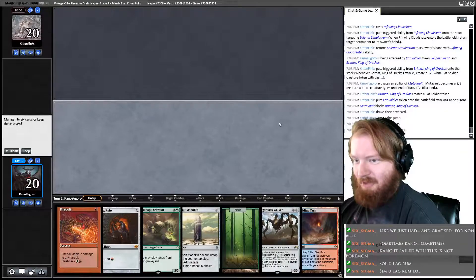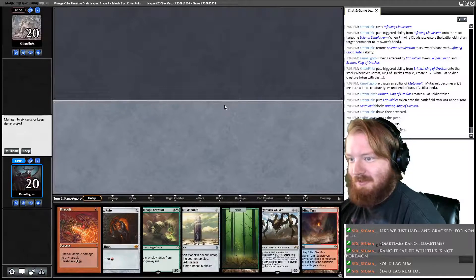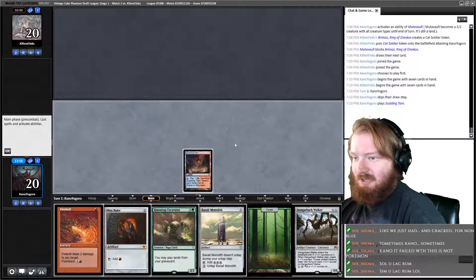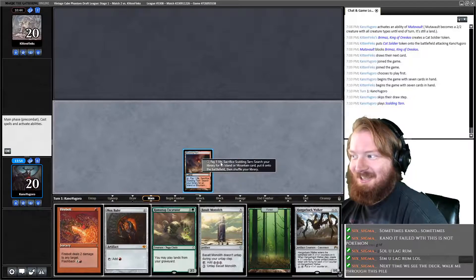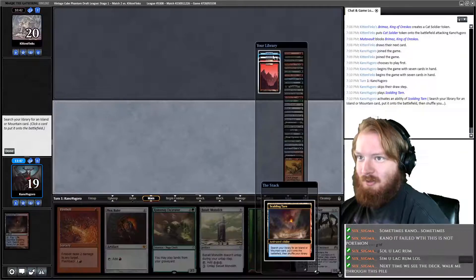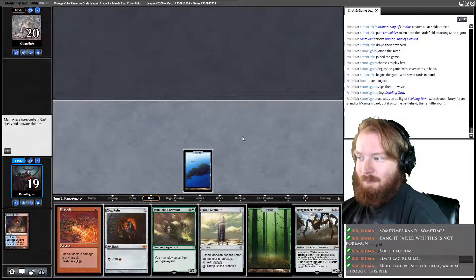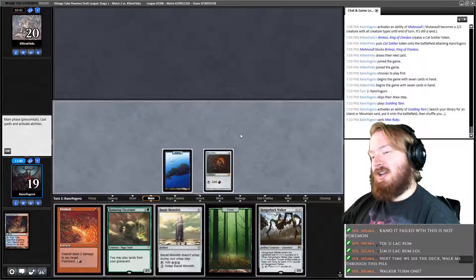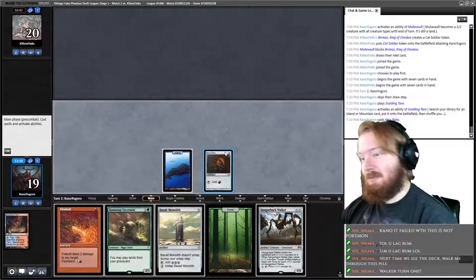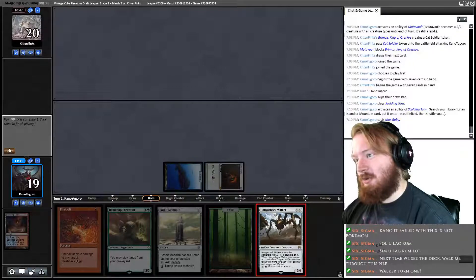We can make a big Hangerback pretty quickly. We also have Ramanap with Scalding Tarn which can fetch four lands. I think I'm willing to keep this. Play Scalding Tarn, fetch with Scalding Tarn, get an island. Play Mox — if we wait, it's going to be the same size anyway. Hangerback Walker turn one is correct. Pass the turn, kind of hoping my opponent starts with a one drop.